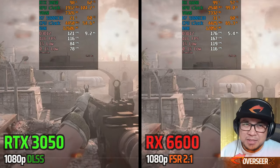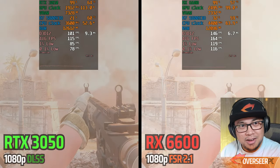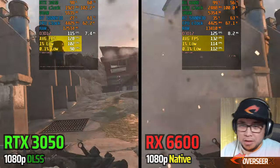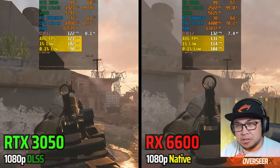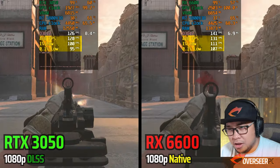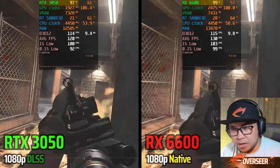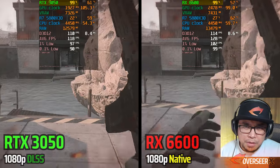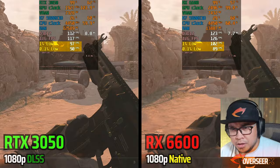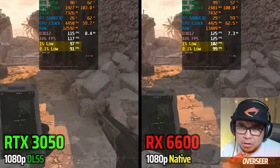Let's compare DLSS and native with our RX 6600. The RX 6600 non-XT is still ahead compared to the RTX 3050 with DLSS. Both are still GPU-bottlenecked. It's getting a bit close though — 0.1% lows and one-percent lows around 97 to 102 — pretty close.